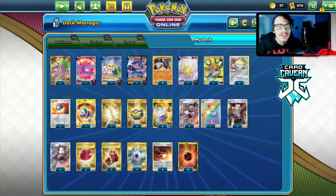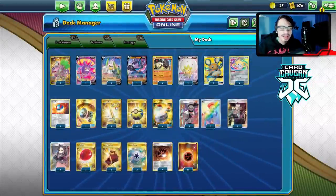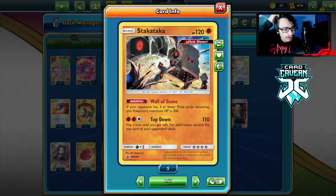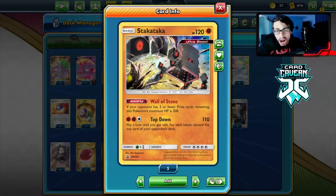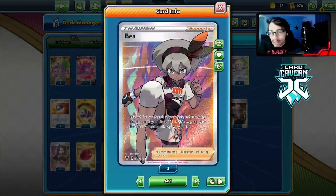Welcome back to a new Pokemon TCG Vivid Voltage video. Today we're taking a look at my B Stack Attack deck. Stack Attack is a pretty cool card — it has a strong ability where if your opponent has three or fewer prizes remaining, this Pokemon's maximum HP is 200. It also has the Top Down attack for 110 damage, plus flip a coin: tails discards the top card of your opponent's deck.